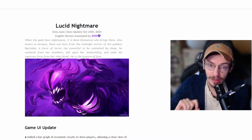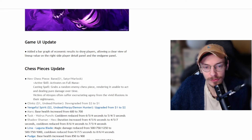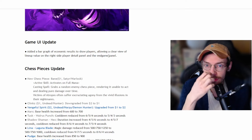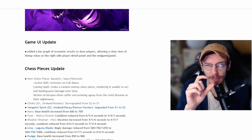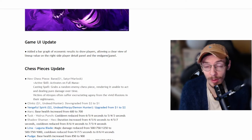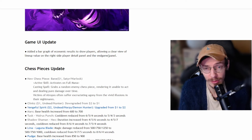The first patch they released a week ago was called Lucid Nightmare. They added a bar of economic results to show players, allowing a clear view of a lineup value on the right side — the player detail panel at the endgame panel. There'll be two bars: the top one has a number attached to it so you can see how much gold a specific board is worth, and there's a bar underneath that shows the total economic value the player has. This allows you to see why someone might be stronger than you — maybe their board is more expensive. You can also see how some boards can do quite a lot with very little gold, like Goblin Draenei. It's a nice small UI change.